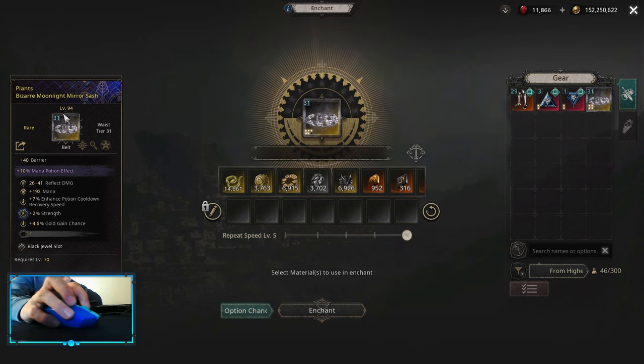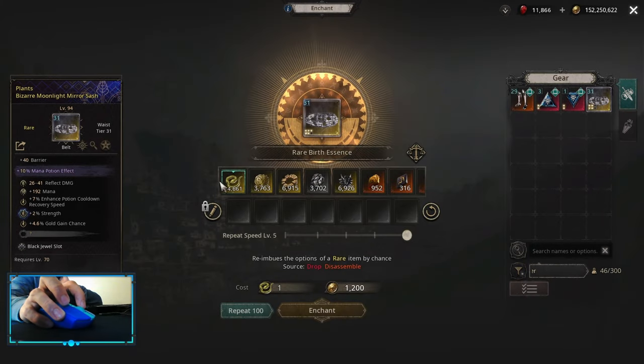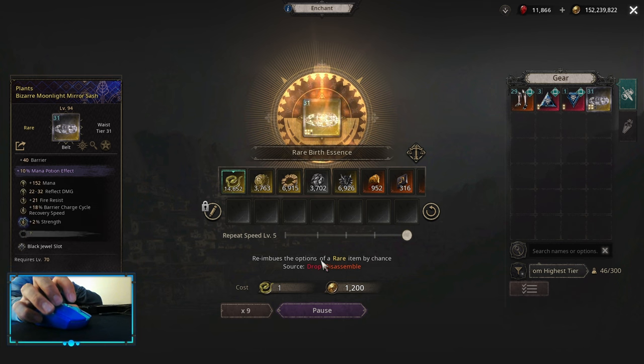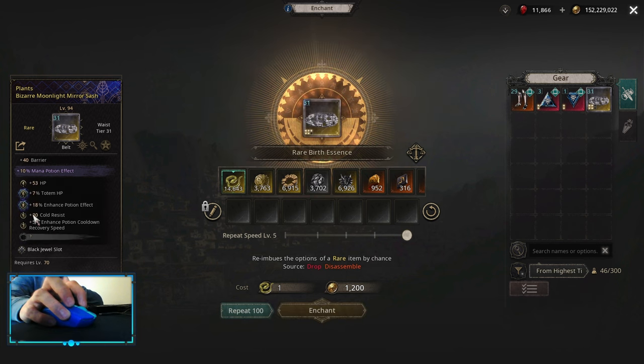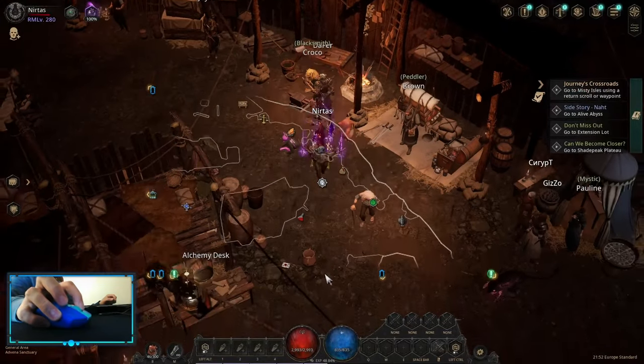I'll pick up my Hamal right now. You can roll enhanced effect just with yellow snakes or rare birth essences, but that's going to take a while. You don't need to craft anything else — only the enhanced potion effect, something like this — and now we're going to transfer.